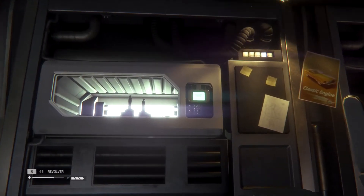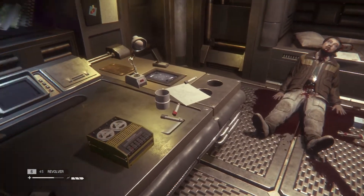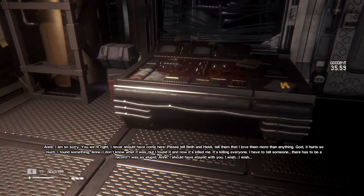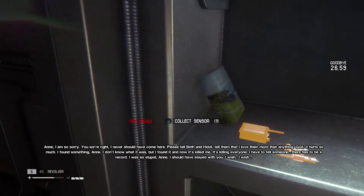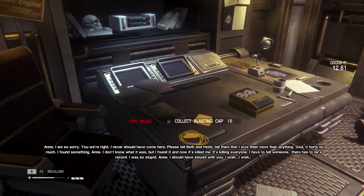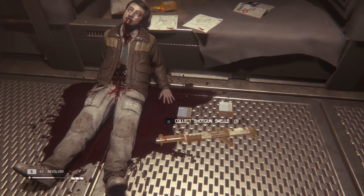What do we got? A bunch of good stuff that I want. Passcode required. I'm so sorry. You were right, I never should have come here. Please tell Beth and Heidi — tell them that I love them more than anything. Oh god, that hurt so much. I found something. I don't know what it was, but I found it. It's killing everyone. I have to tell someone. There has to be a record. I was so stupid. I'm so scared. That was damn hard to hear.